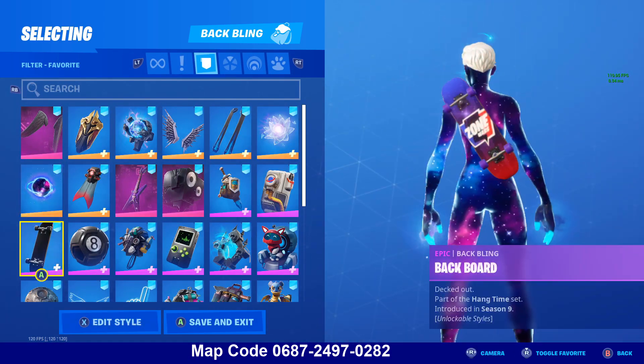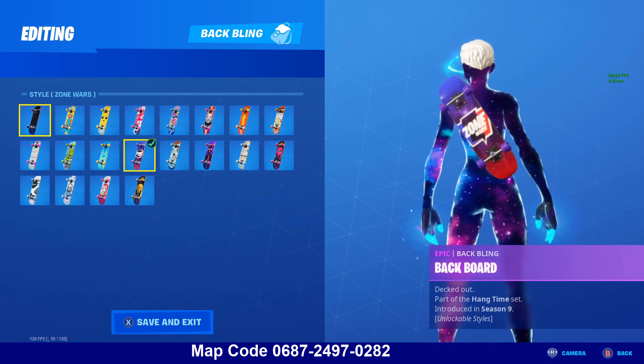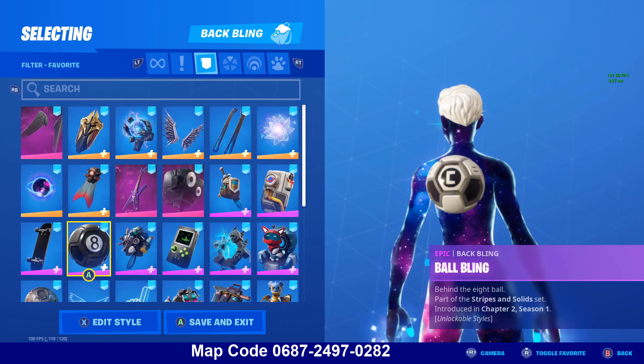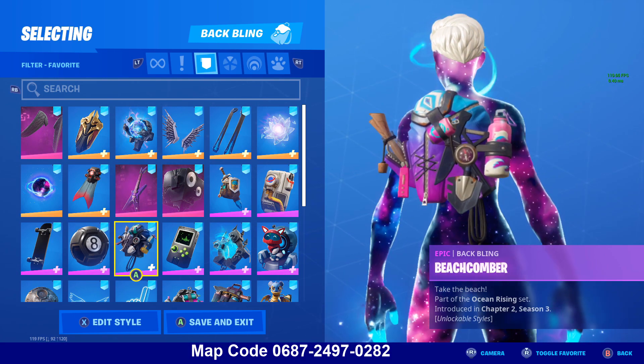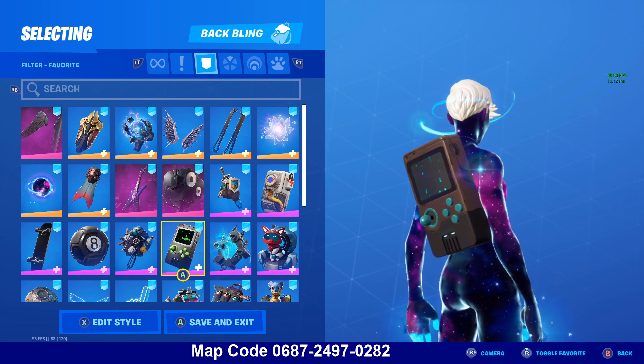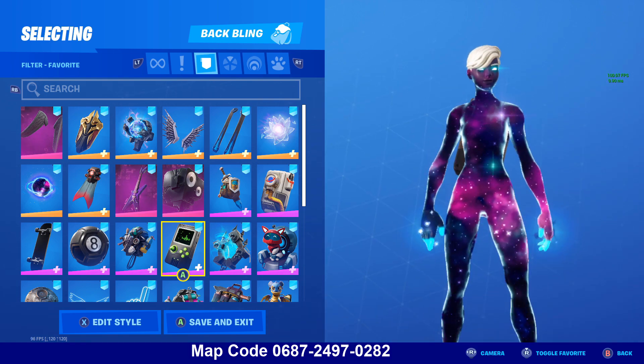This is what it came with. The Zone Wars Backbling. Backboard Nosh. Ball Bling — looks good. Beach Comber — looks really good. Game Plan — space-ish theme, and the blue matches her fingertips and her shoes.